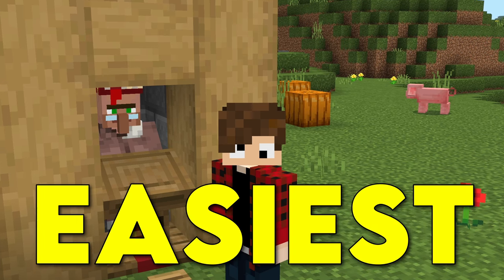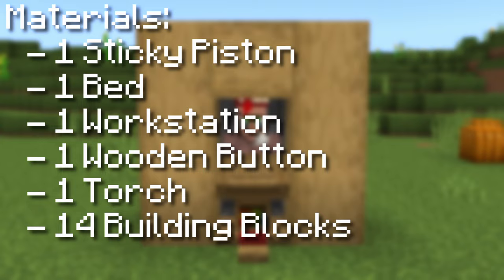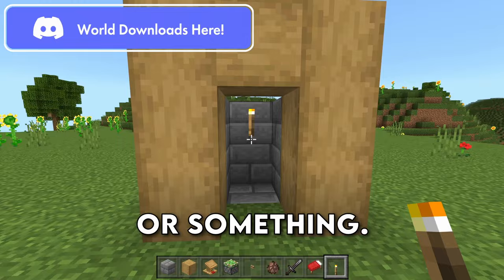This is the easiest way to get mending and all your other enchantments and trades for Minecraft Bedrock. The first thing you want to do is build an enclosure for your villager. It doesn't matter what this place looks like. The important thing is that it is a one by one square for your villager to sit in, and make sure that you light this place up with a torch or lantern. Just make sure that it is bright inside of this room.